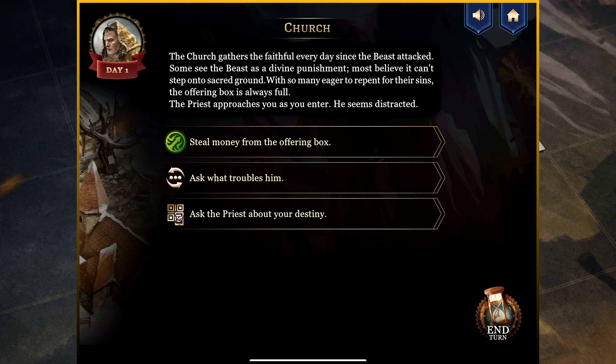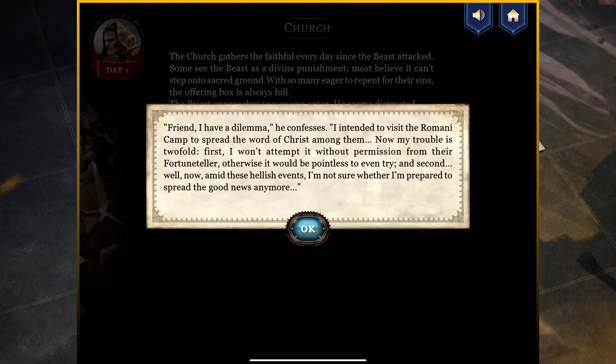It's worth mentioning when interacting with a POI location: when you do something, it may have ripple effects on other choices there, or it might introduce a new selection that wasn't there previously. The order in which you do things shouldn't always be top to bottom. Let's go to asking what troubles him. He confesses: 'Friend, I have a dilemma. I intended to visit the camp to spread the word of Christ among them. My trouble is twofold — first, I won't attempt it without permission from their fortune teller. And second, amid these hellish events, I'm not sure I'm prepared to spread the good news anymore.'